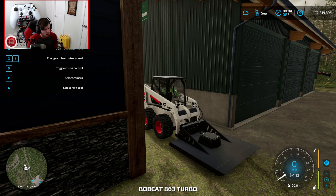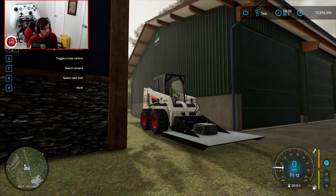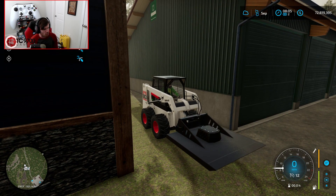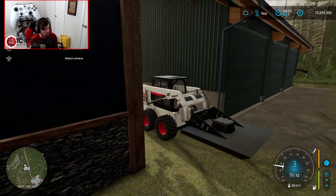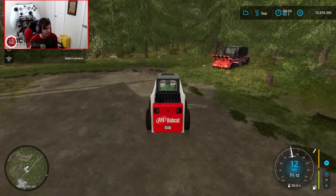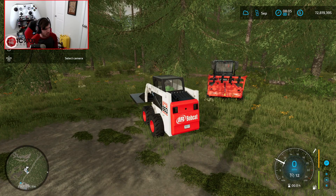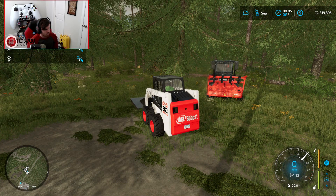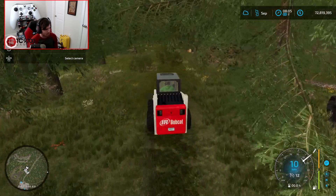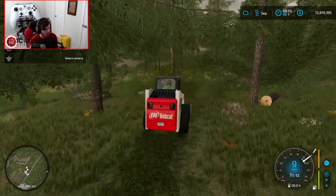First thing we're going to do is fire up the bobcat, raise the cutting deck up, drive it back there, and start cutting the pathway. Normally you would map out the pathway exactly, but I think I have a pretty good idea of where we're heading. Let's bring it down and start cutting. This thing makes such short work of cutting any pathway you could ever imagine.